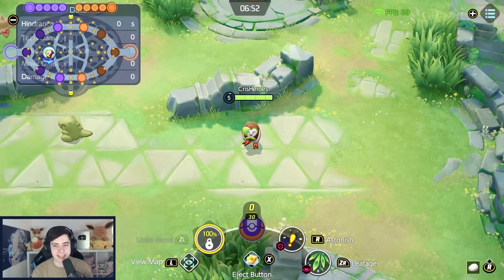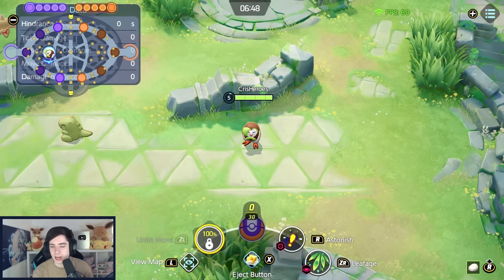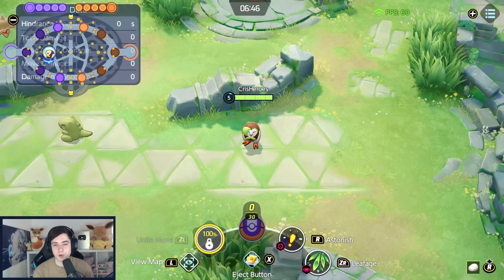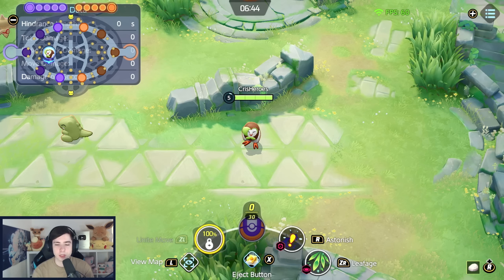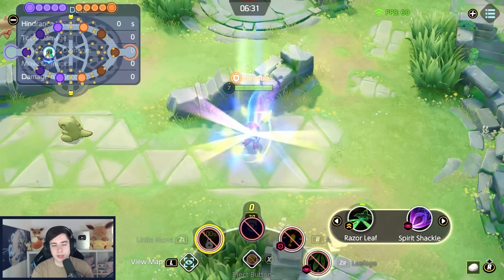On level five, you get your first evolution, and sadly you don't get a single move to choose from — you just get more stats. This is why Decidueye is one of the worst level five Pokémon in the entire game. It's quite weak, so you have to be very careful. You want to rush to level seven after this, because between level one and seven you are super weak.